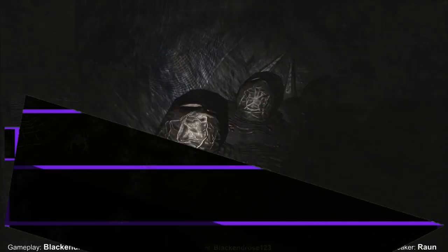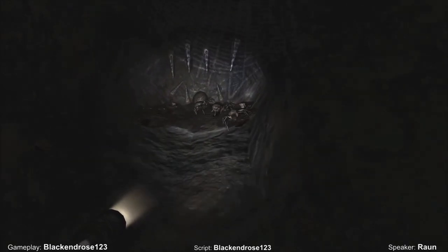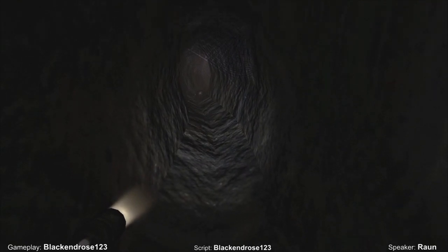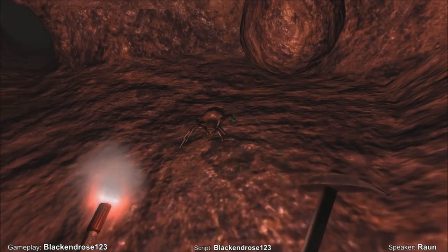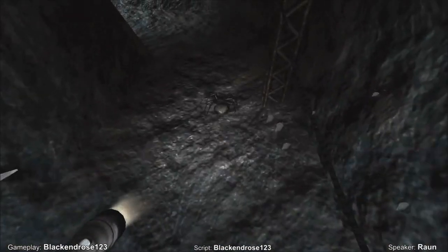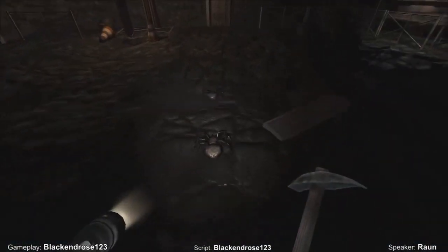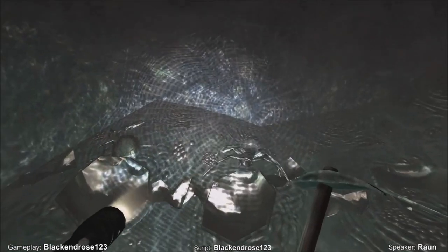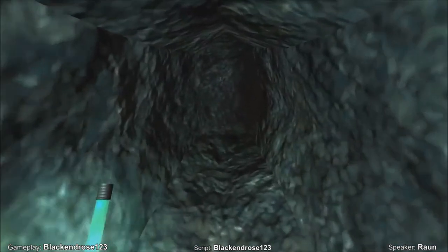Cave Spiders — Penumbra. First spotted in the cave systems of the mysterious Greenland facility Phillip finds himself in, the cave spiders are prone to stripping the flesh off any creature unfortunate enough to enter their lairs. They spawn from egg sacs when sensing the approach of living creatures and swarm larger prey, leaping with fangs ready to bite. While you can fight them off with some well-timed swings from a pickaxe, trying to survive the swarm can be overwhelming. Your greatest defense is your flashlight, as it will scare them away if you shine it directly at them — provided you have battery power remaining. Considering the many dark passages found in this facility, it's very easy to find yourself cornered.